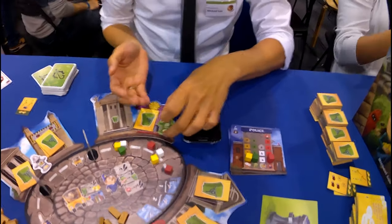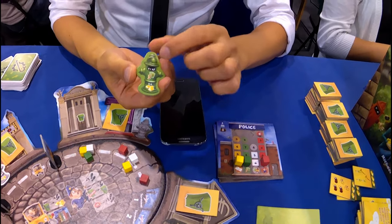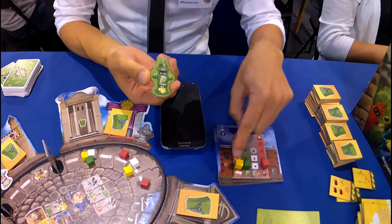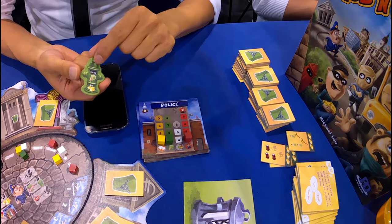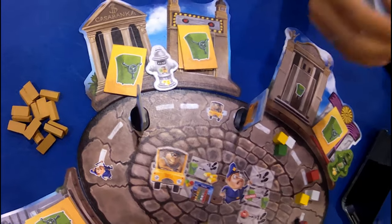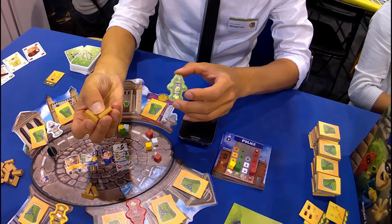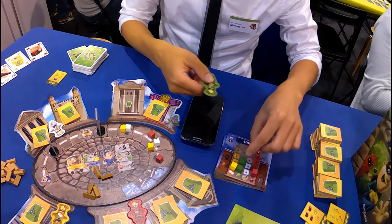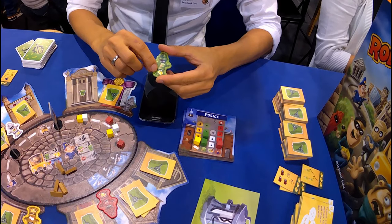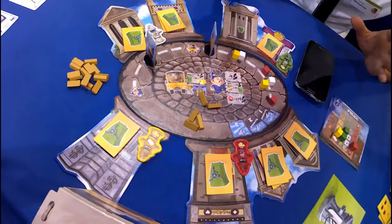There is one more component — these guys. These are dealers who are hiding in a hydrant, and the dealers are on our side. They will support us to remove the cubes, but each dealer can only focus on one color: the green one can only remove green cubes, the red one only red, the yellow one only yellow, and the white one only white cubes.